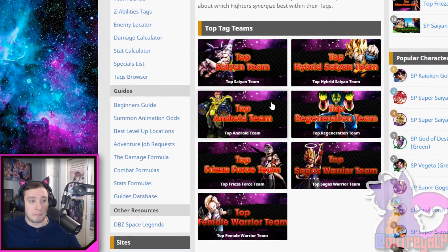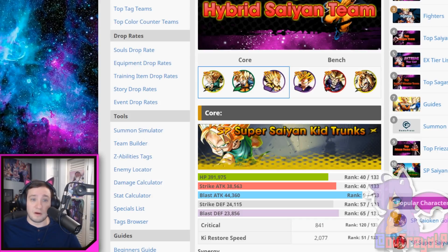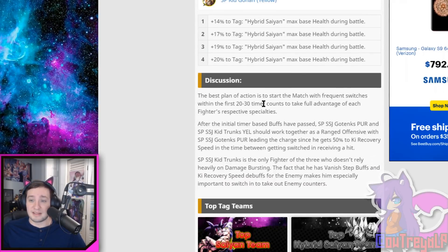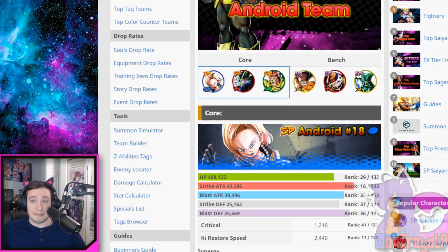Let's go check out the top hybrid Saiyan team right now. These are your core assets — they even have this Gohan, Super Saiyan 2 Gohan on the bench, and he's there because he's just got that high attack damage. Now, if you go to the top Android team, this is your top Android team you currently want to run right now. Look at the bench right now — every single one of them on the bench is an EX unit.